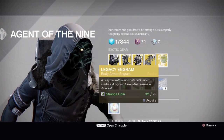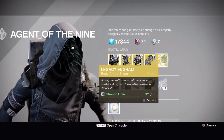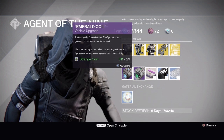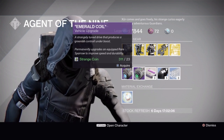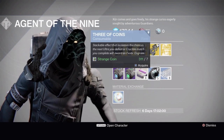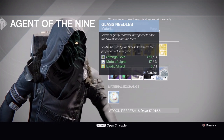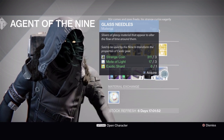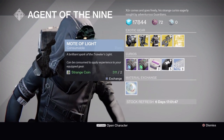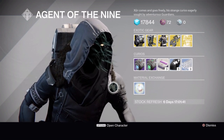The legacy engram this week is a body armor engram, so if there's any Year One chest armor you haven't got yet, you can use this to try to gain it. For currencies, we have the Plasma Drive or the Emerald Coil vehicle upgrades to get those rare sparrows to legendary. We have heavy ammo synthesis — three for one strange coin. Three of coins — five for seven strange coins. Glass needles — three for three strange coins, three motes of light, and an exotic shard. Material exchange — two strange coins gets you a mote of light.